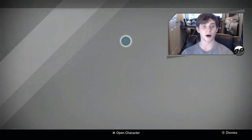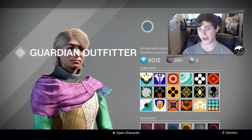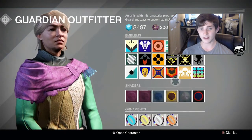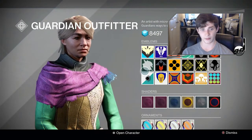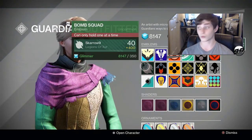Here we are in Destiny. We are going to be picking up the Revolver and the Bomb Squad. I have my monitor still up with the site. I need Revolver right here and Bomb Squad is this one up here. As you can see, I did not own either of those — which confirms this really does work.